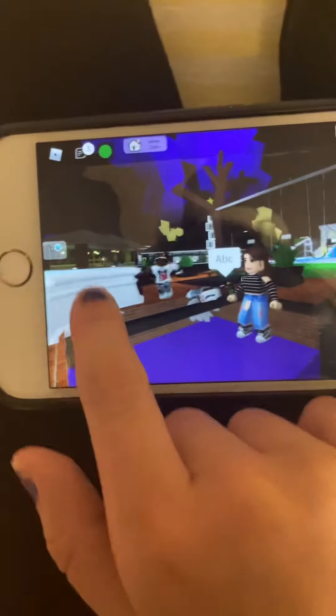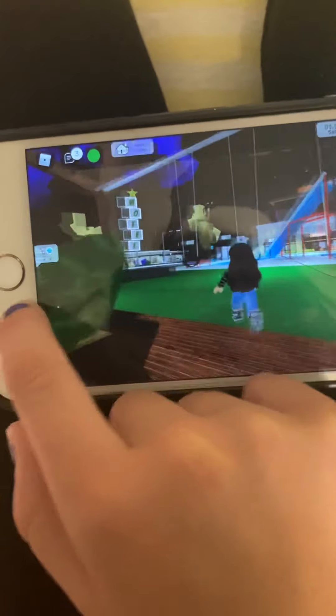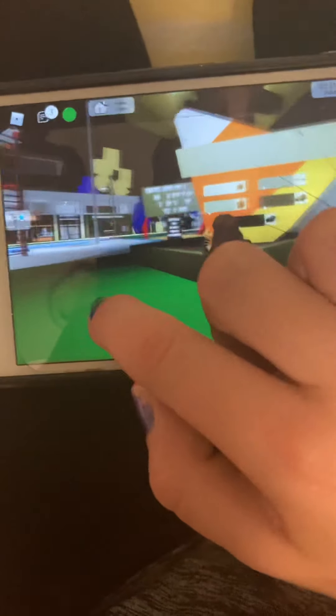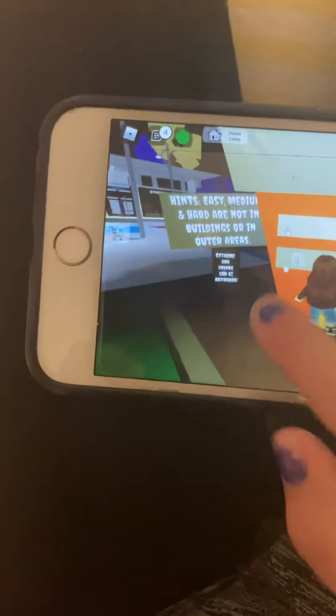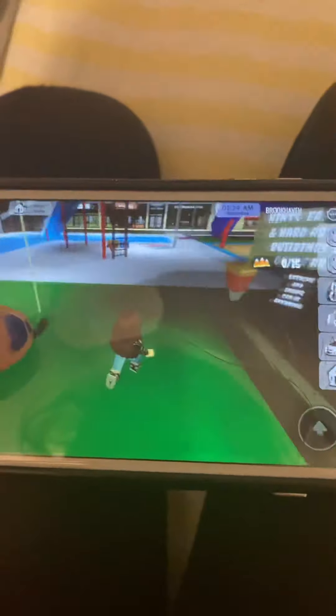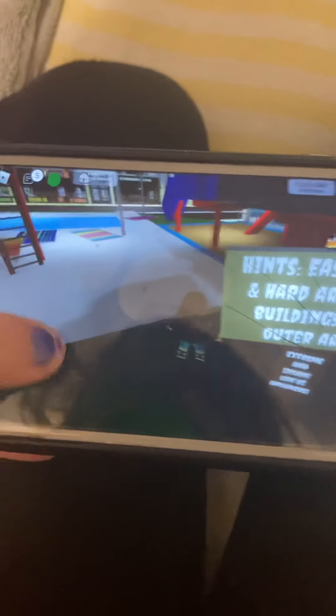Hello! Today we're going to be playing Brookhaven. We're going to be doing the candy corn hunt. We're going to start with the easy one — go to the easy candy hunt. We're gonna only do the easy one today. Well, maybe the easy and the hard, or just easy.